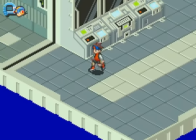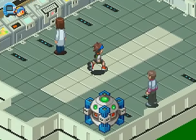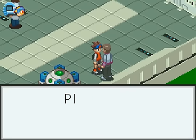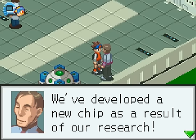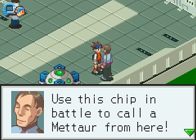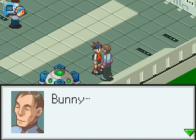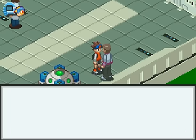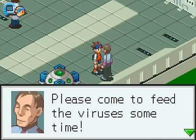Anyways, I figured out where Flame Man Alpha is — it was actually at Undernet 5. So I think before we continue the main course of the game, why don't we pay a visit there? But first, since I got those viruses for the breeder, you have to go talk to this guy. He'll tell you what type of virus it is — Metar. They develop a new chip as a result of research, so whenever you find a virus to bring to the breeder, talk to this guy and he'll give you a virus chip for it. Metar T. So you got Bunny R, Swordy W, Spikey E, Mushy H, Jelly Y.